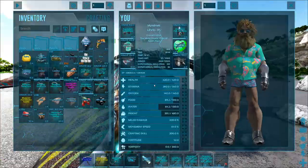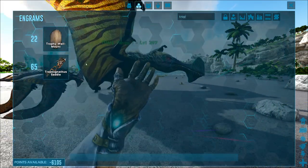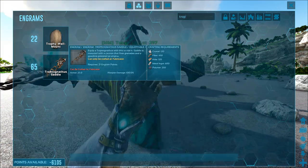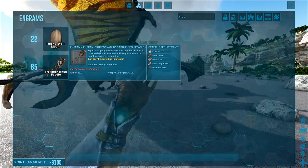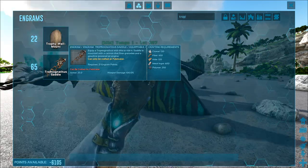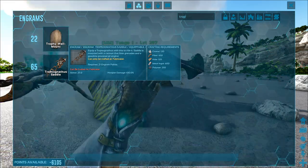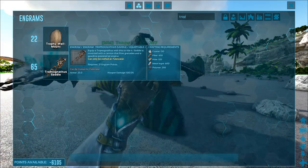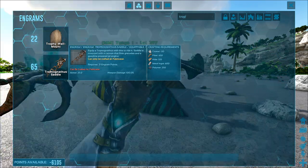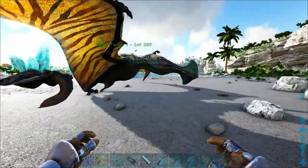If you want to unlock the saddle, you need to reach level 65. Search your engrams for the Tropeognathus Saddle at level 65. Basically you equip a Tropeognathus with this to ride it — the saddle is mounted with a cannon that fires grenades and a gasoline-powered jet engine. You craft it in the fabricator, it requires 21 engram points, and the materials are 120 crystal, 450 fiber, 325 hide, 600 metal ingots, and 250 polymer.